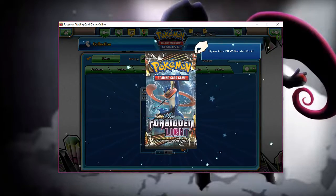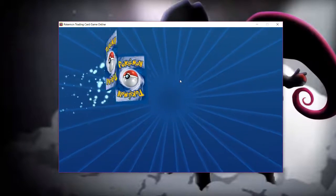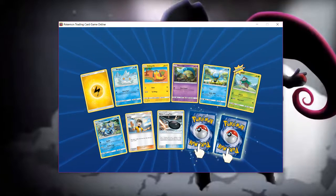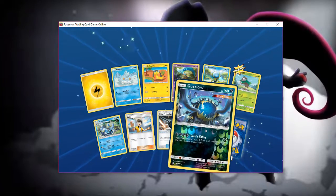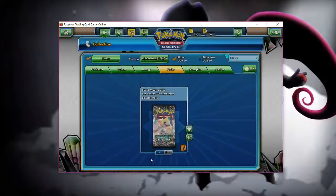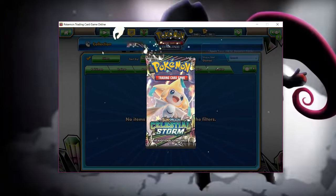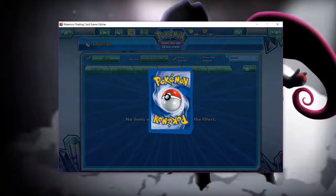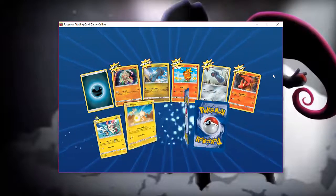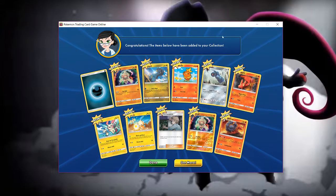Let's also open this Forbidden Light here — I think I got it from logging into the game multiple days. We got Guzzlord, okay, and Gothitelle, cool. We'll get this one out of the way too — Celestial Storm. Give me something good. Magcargo — it was all new cards, fine by me.